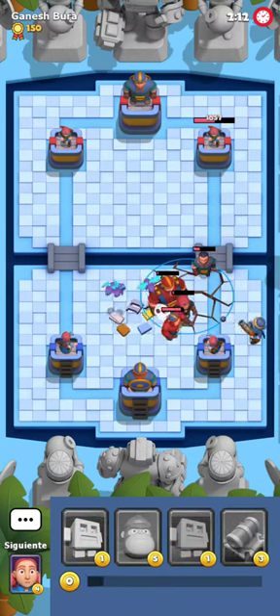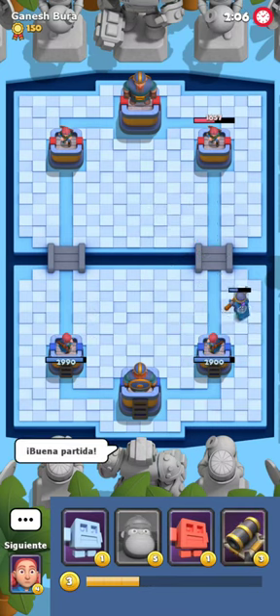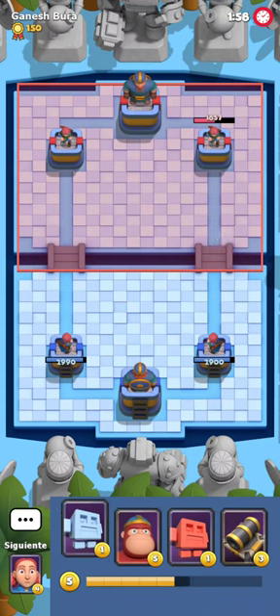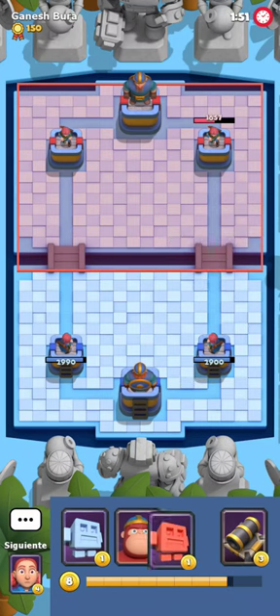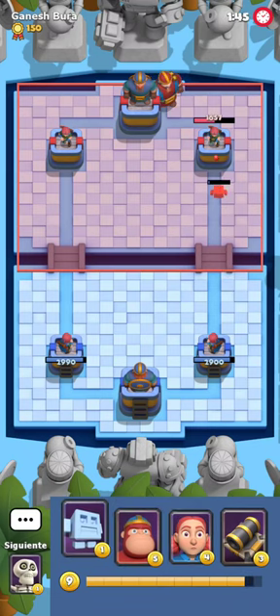I'm gonna try to eliminate this Necromancer and basically mitigate this damage, because my opponent actually set up a very nice push to start the game. Fortunately for us we're gonna be able to get away with a pretty hefty defense right here, which is obviously very nice. Since my opponent set up a Brute in the back, it was very fortunate for us because we got some very early damage, which is definitely a good thing.